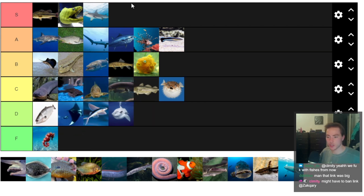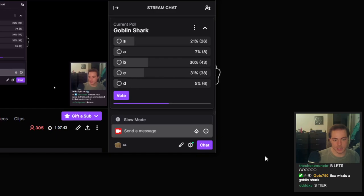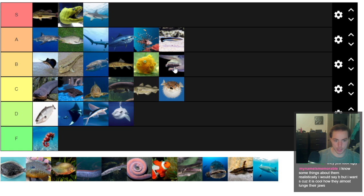Next up is the goblin shark. I have absolutely zero thoughts on the goblin shark, so I'm leaving this to a chat vote. The consensus from chat is high C, low B — I'm fine with that. We'll put them below lump suckers, above electric eels.